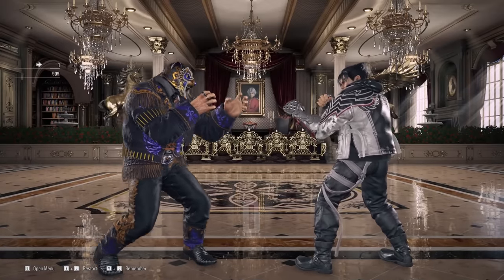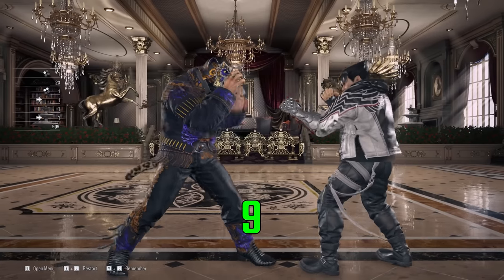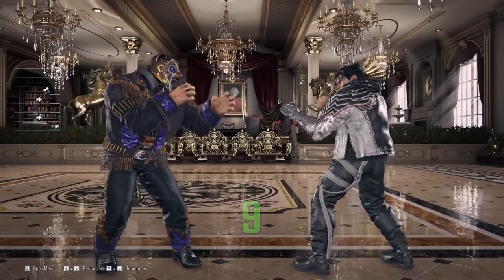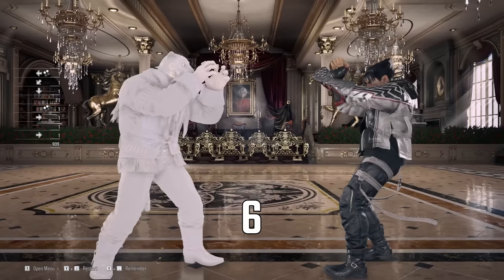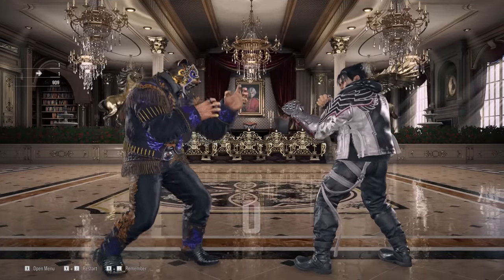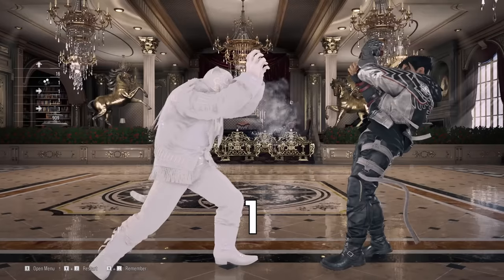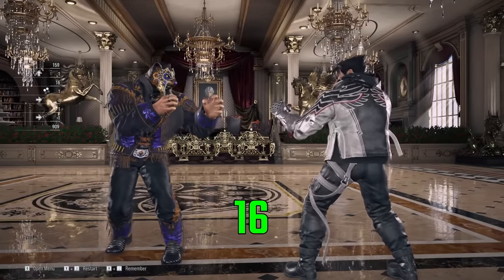In Tekken 8, attacks have an 8-frame input buffer, giving the player a 9-frame window to input the first possible attack. This also includes any attacks with a special motion, assuming it can be buffered. Side steps have a 15-frame input buffer, so there's a very generous window to input up or down, and a side step will occur right after.